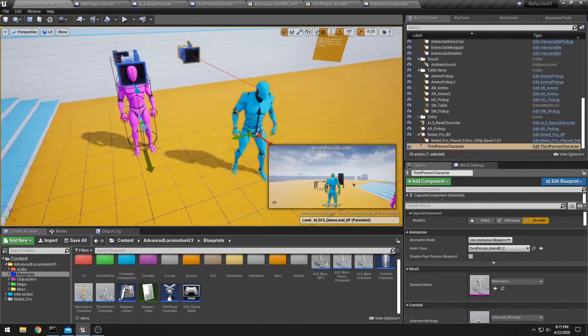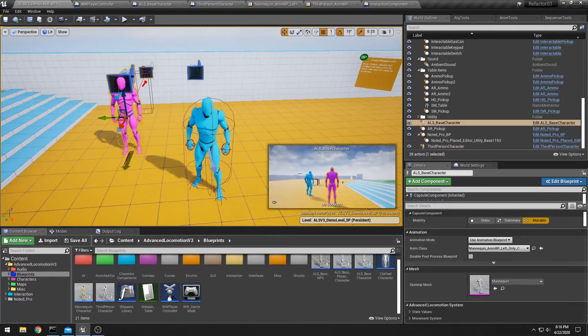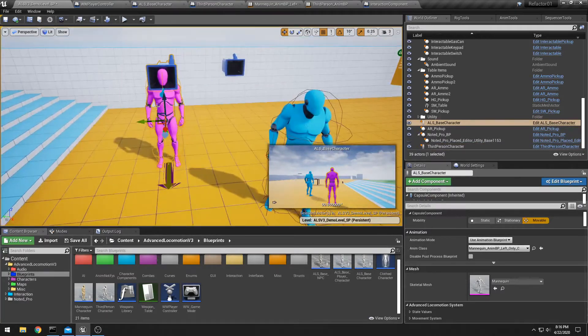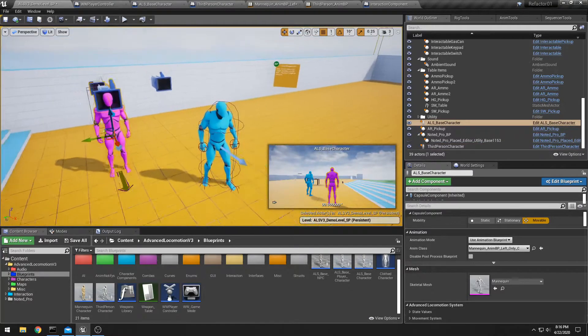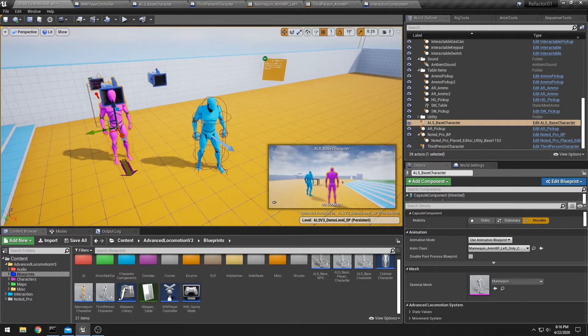First, let's start with my two characters here. Same mannequin, but these are actually two very different characters. This one here is the third-person character from the third-person template, and this one is the Advanced Locomotion System character.